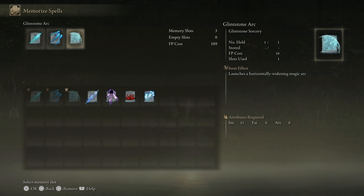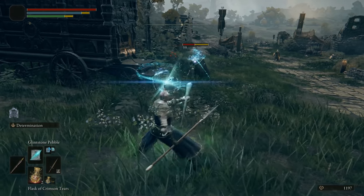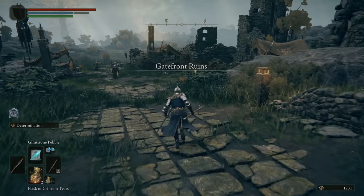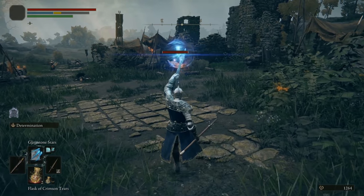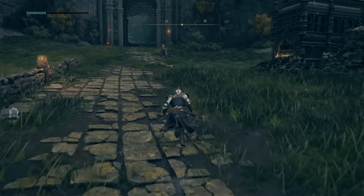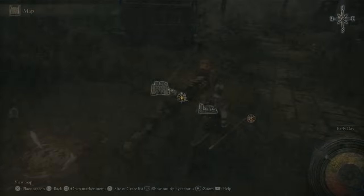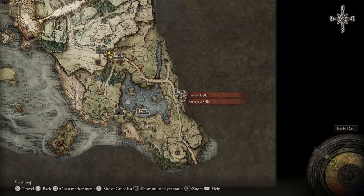All three of these are very basic — think of them like soul arrows with low FP costs of around 7 to 14. Glintstone Pebble's damage isn't too bad — three hits if they block, usually one or two hits if they're unaware. It casts fast and has respectable range. Glintstone Stars cost more and fire three projectiles that seek the enemy a bit more, but the damage-to-FP ratio isn't necessarily worth it. Glintstone Arc I'd almost describe as the sorcery version of Beast Claw — you actually need to find this one in the network test, near some crabs or in a cellar on the map.